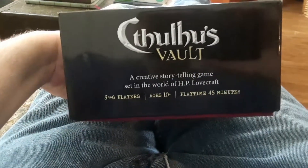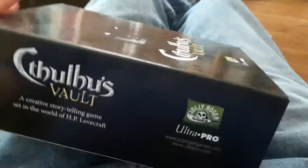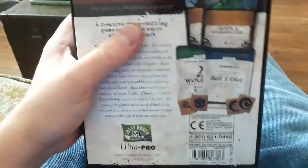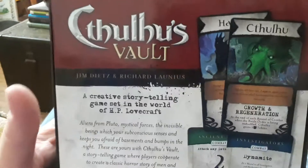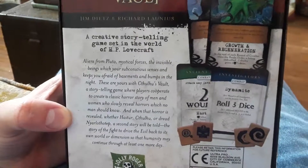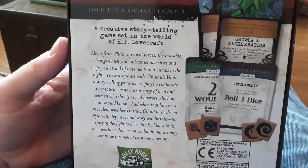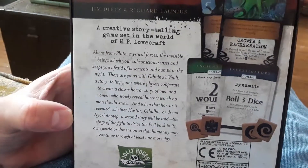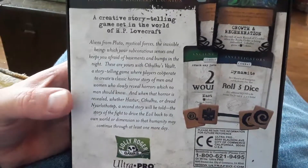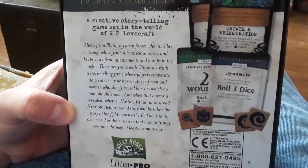A creative storytelling game set in the world of H.P. Lovecraft. Three to six players, up to 45 minutes of horrifying Cthulhu Vault gameplay. Aliens from Pluto, mystical forces, invisible beings which use subconscious senses and keep you afraid of basements and bumps in the night.